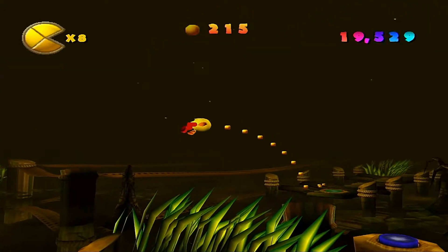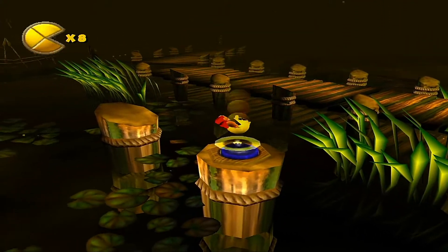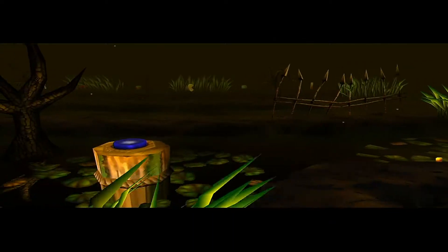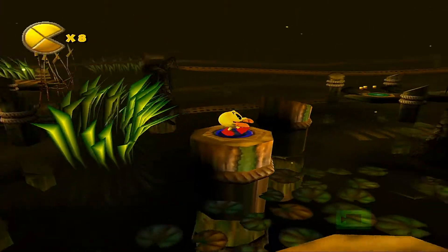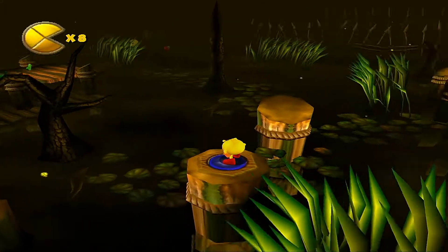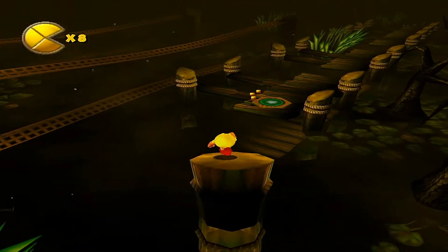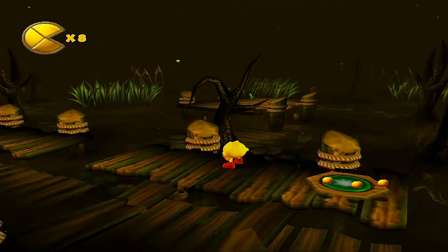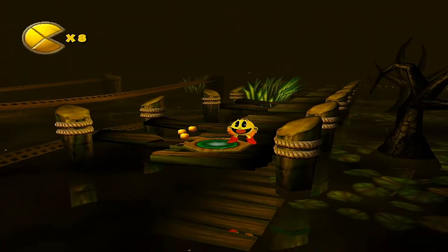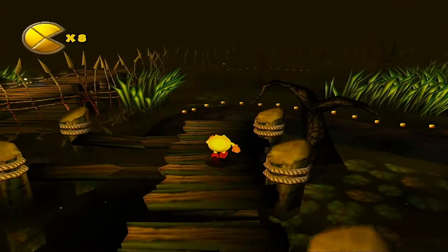Whoa Pac-Man, don't miss the trail! And then jump here and hit the button. Another switch to hit. But how am I supposed to get over there? First I'm going to go for the checkpoint. It looks like I can't reach you. Let's just head backwards and try to hit the next switch.